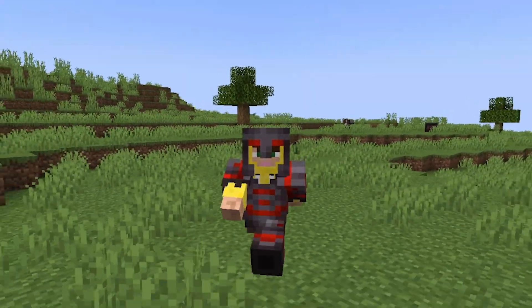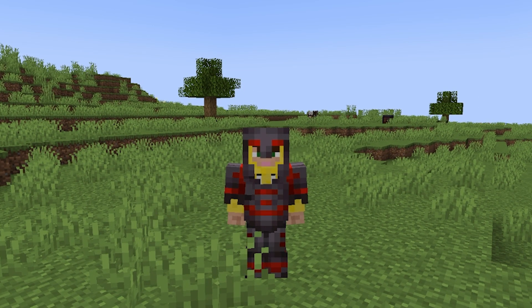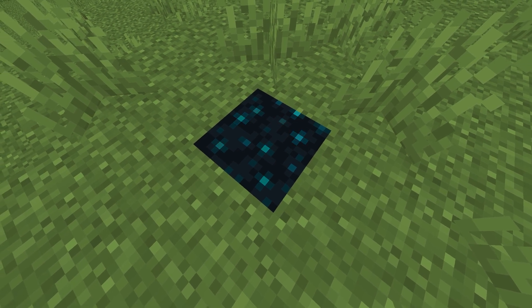One thing I've noticed that's a little annoying: there are 11 different trims and only 10 different colors. Why can't we just have one more? That's where I think the echo shard would be brilliant — it's super rare, and you could make it animated in a similar way to how the sculk blocks are. That would be really cool.